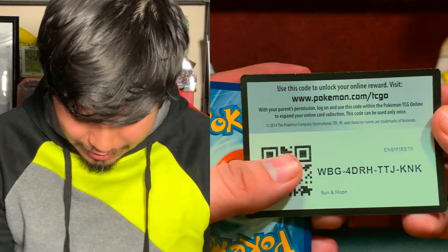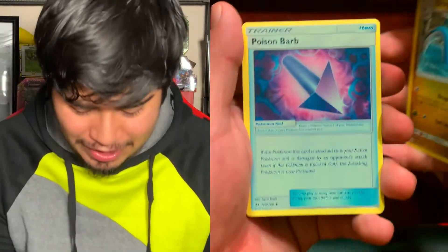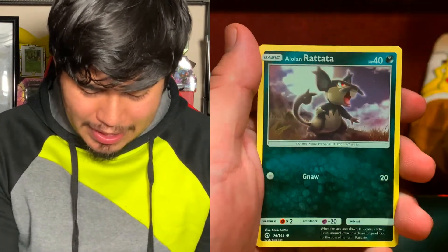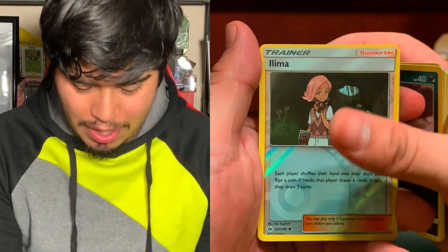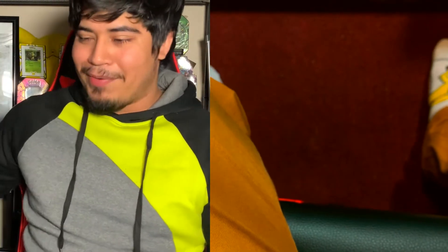Now we got the Sun and Moon pack — not Crimson Invasion. Let's see what we get. Energy going to be a dark energy. Dragon Air — cool, Maize has a Dragon Air now on that Nuzlocke race. Poison Barb, Torracat, Fomantis, Spearow, Sandile, and a reverse holo Limabean. The rare is a holographic Arcanine! Look at us — our first pack and we already pulled something great.